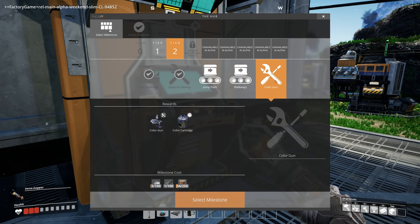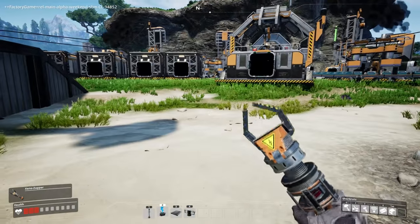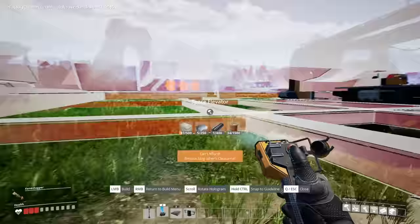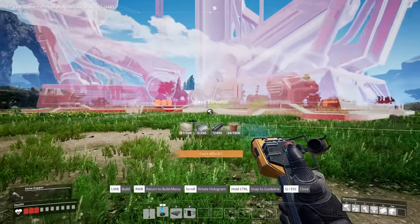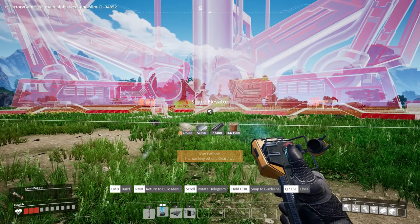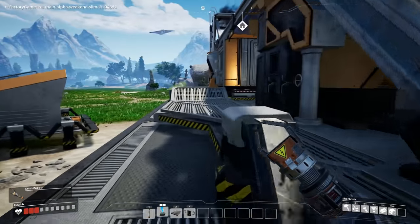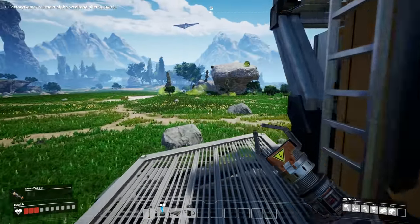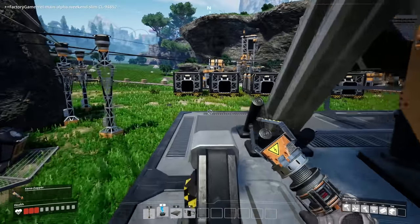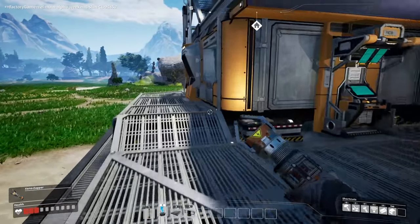Jump pads, walkways — none of this stuff is really that important right now. We just need to be able to build the thing. The big old space elevator. Oh my god. Wait a second — oh my god. What? This thing is huge! Oh my god, dude, that's insane. Well, we've accomplished a lot today. I know I said I was going to try to get to the space elevator, but that's our very next step and I'll save that for the next episode. Hope you guys are enjoying the videos. If you are, you know what to do. I love you all and I'll see you in the next one. Bye-bye.